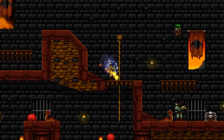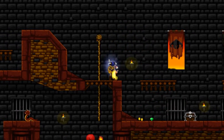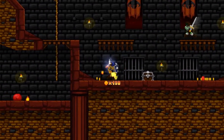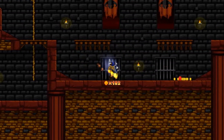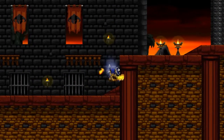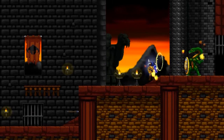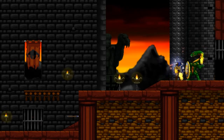One neat thing about the exploding bat things is not only that they can hurt you, but they can also kill enemies. Here's our last new enemy of the level — that's the cult leader. Cult leaders throw fireballs, and if you get really close to them, they'll try to bite you.